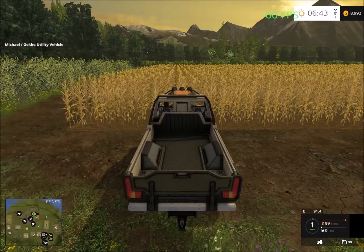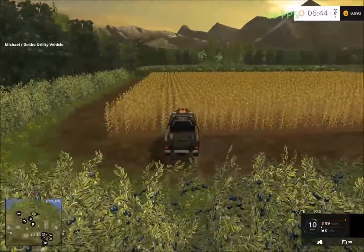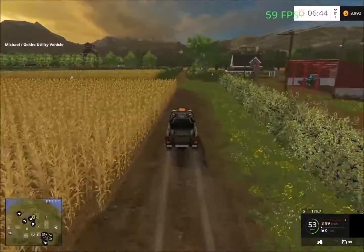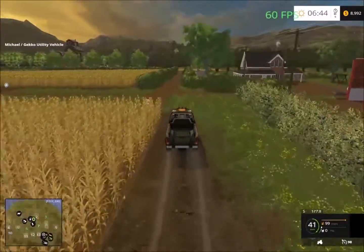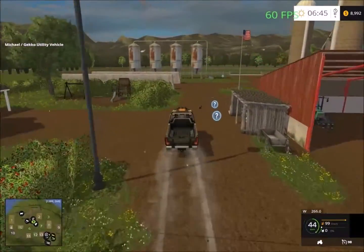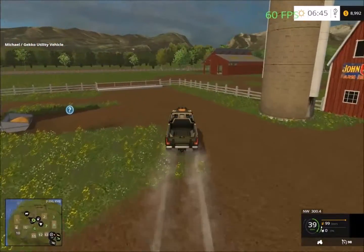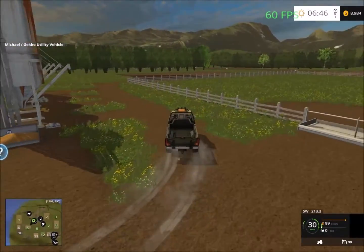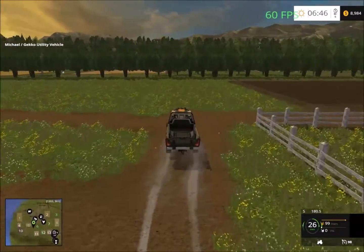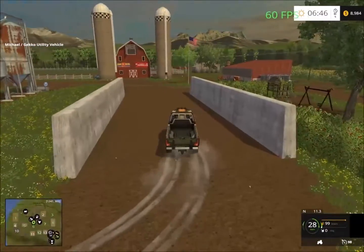I'll turn off the frame rate display and zoom out a bit. The farm is down this way — there is a farm in the distance. Here we are back at the farm. We have the parking shelves down here, the silos, an unloading point, and a little iron box. Seeds and fertilizer are at the bottom of the silos, and we have the fermenting bunkers.